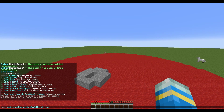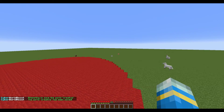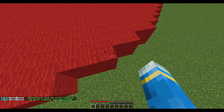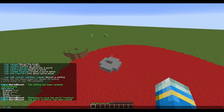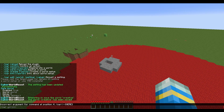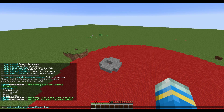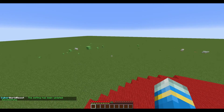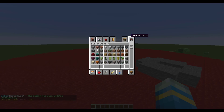Now do CWR save and then 'creative' — that will create a brand new save of the world. I've put some random blocks down here. Once we've done that, go back into the settings with CWR edit creative and enable 'last save', setting it to true. This means when the world resets, all this stuff will still be here.